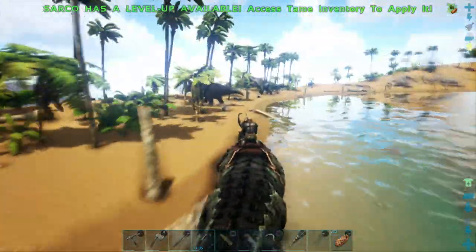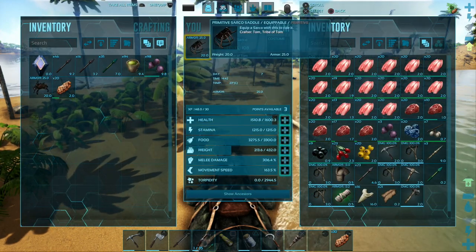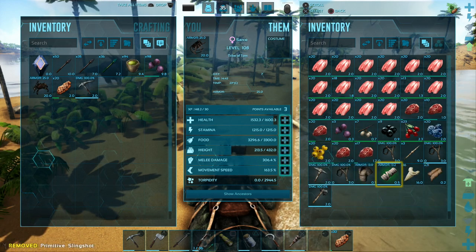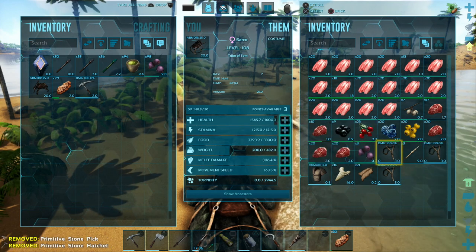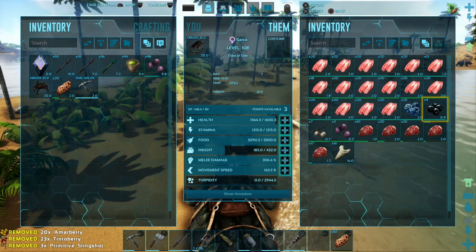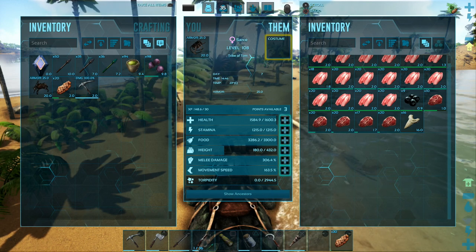Let's explore this island over here and give the Sarco a level up real quick — three level ups! Not bad! He's got a metal pick, some arrows, a tranq arrow, a ramshackle cloth — not bothered about that. Got some Megalodon teeth — we need to hang on to them. Spears, clothing, trash. Slingshots and berries from sharks? I don't get that. Loads of fish meat — we can leave that to rot into spoiled meat, and that'd be great.